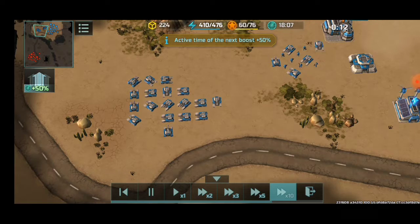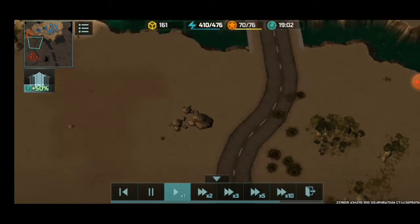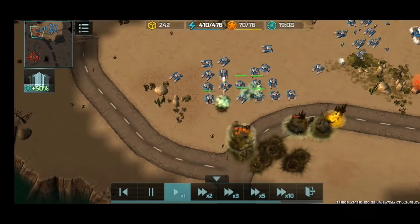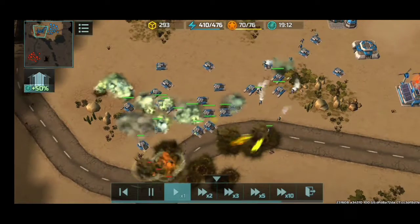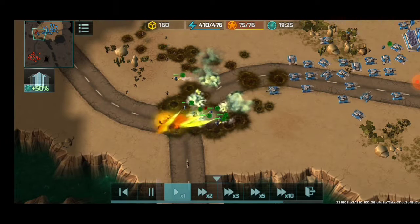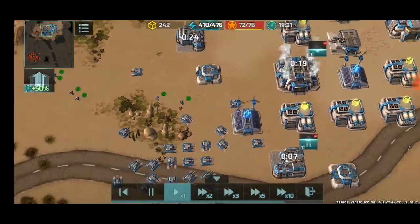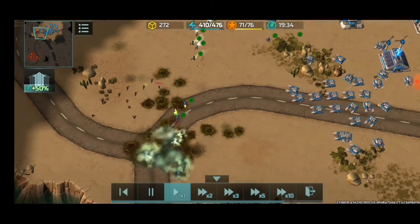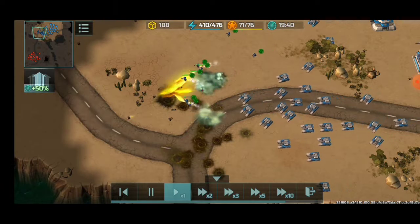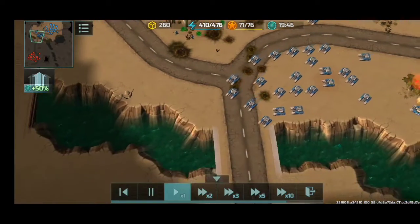Producing units non-stop. Sending in flame assaults to scout — he has a lot of riflemen over here. Directing my flame assaults to engage those riflemen. There go my flame assaults, roasting every resistance unit they can find — everything is getting roasted. Maintaining non-stop flame assault and hammer production. These riflemen he attacked with are getting roasted, though he's managing to kill many of my flame assaults because his riflemen are maxed out.